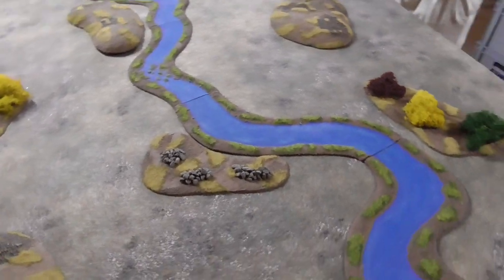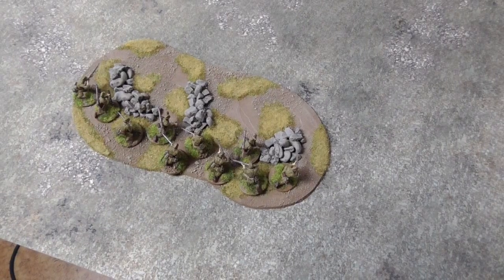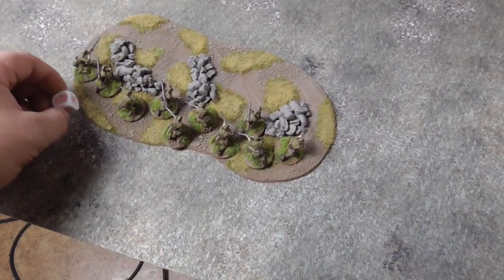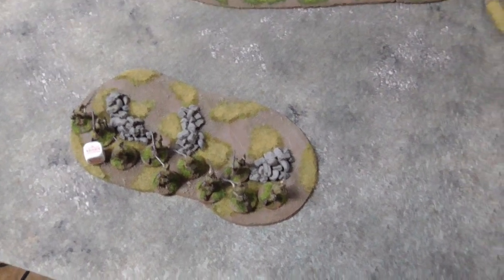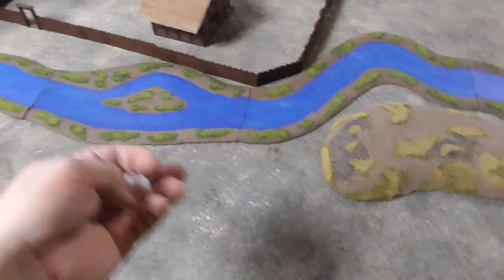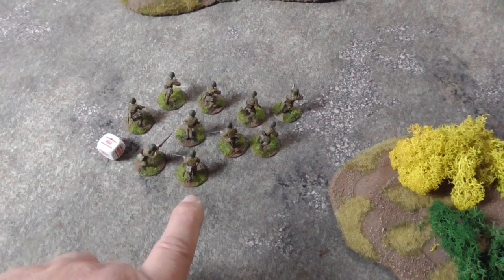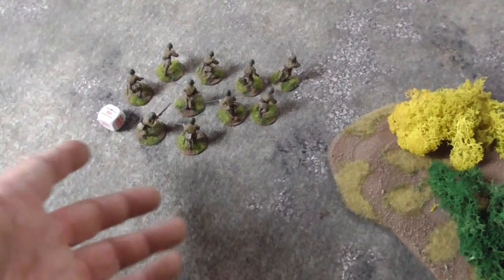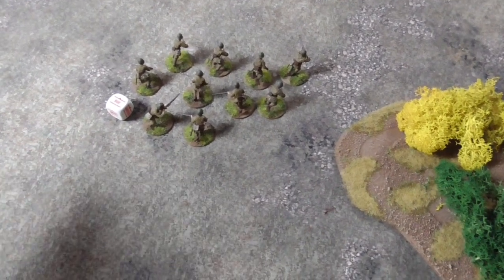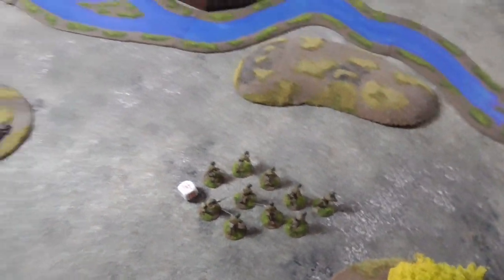First dice goes to the Japanese. My knee mortar squad has arrived and advanced into the rocky ground. Next dice is also Japanese — my infantry squad without anything special, except they have rifles and they want to slaughter some Soviets. They've arrived and make a run move over there.